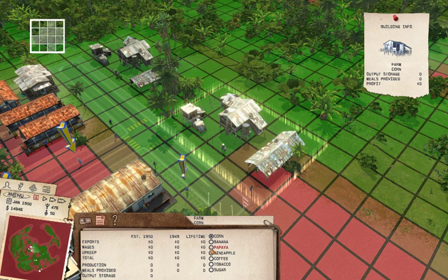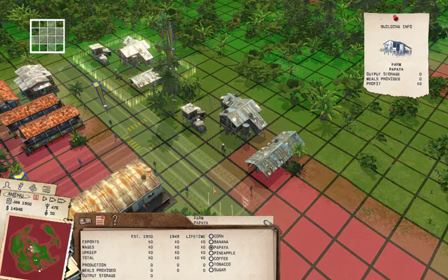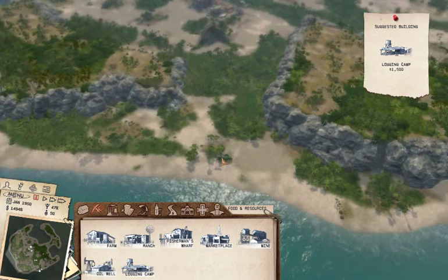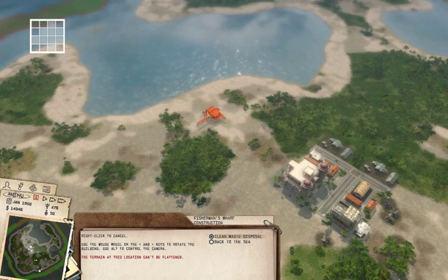Because papayas will also grow here. We could make this one corn and this one papaya. One of them is going to switch to papaya, because food quality means quality of living. Let's see if we can build another farm. Generally when you play this game, make sure you have as much variety in food as you possibly can — this keeps people happy in the most basic sense.